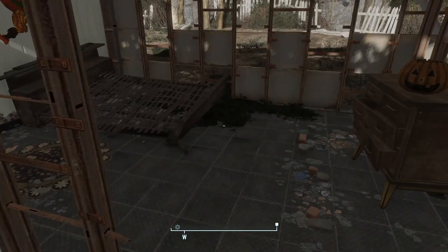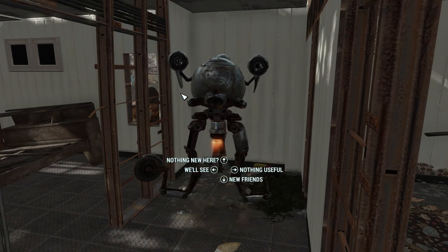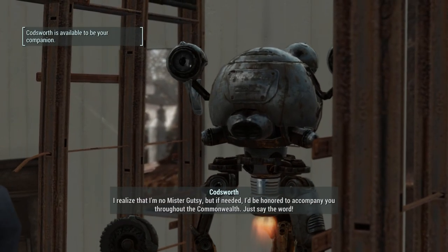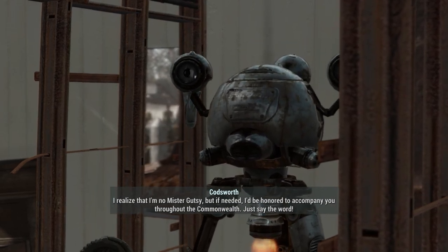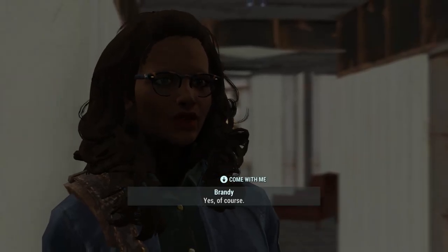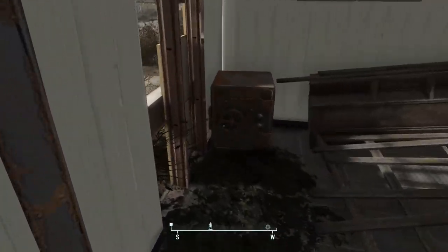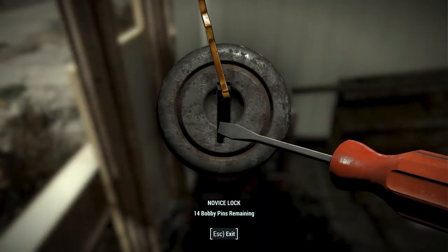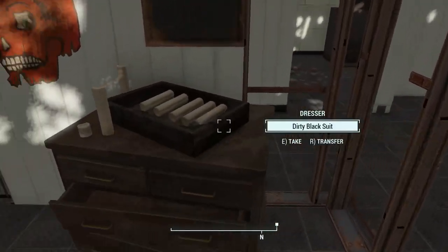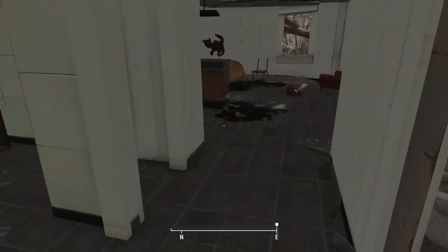Codsworth scared me! He says welcome back and asks if we found some assistance in Concord. Yeah, you could say that — I made a few new friends. He says he'd be honored to accompany us throughout the Commonwealth if needed, just say the word. Sure, come with me. So Codsworth is our latest companion. I didn't loot the safe — oh wait, I did. That whole fiasco with Codsworth. Won't let a little thing like a lock stop us. You'll see how good I am at picking locks, Codsworth — just don't judge me.